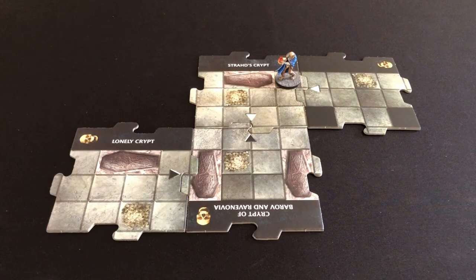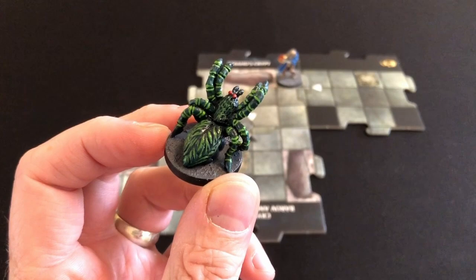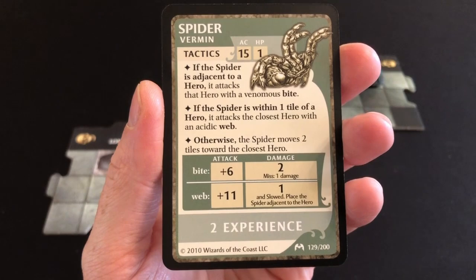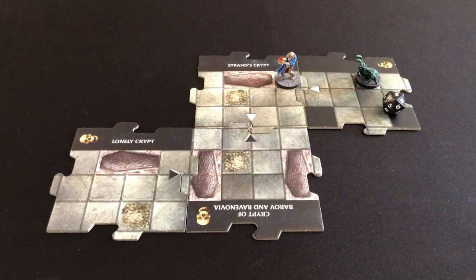Even without an encounter this turn, we still get a monster — and I hope you don't suffer from arachnophobia, because it's time for the spiders! Our cute little friend appears on the bone pile. In the villain phase the spider activates: if within one tile of a hero it attacks with an Acidic Web — plus eleven on the dice roll, dealing one damage and slowing on a hit. We're hoping for a one or two — and unbelievably it's a two! Total of 13, a complete miss.